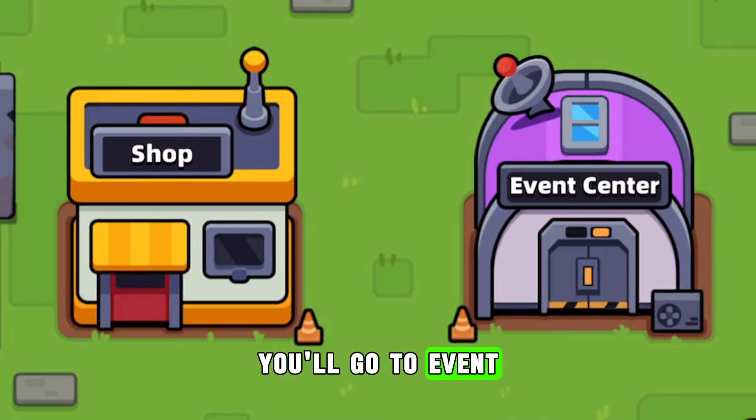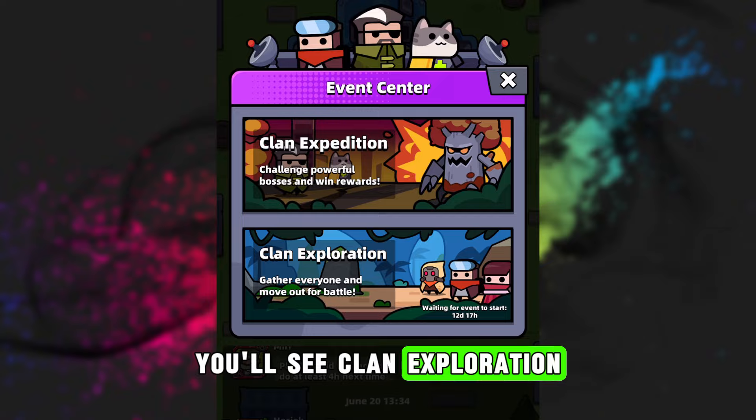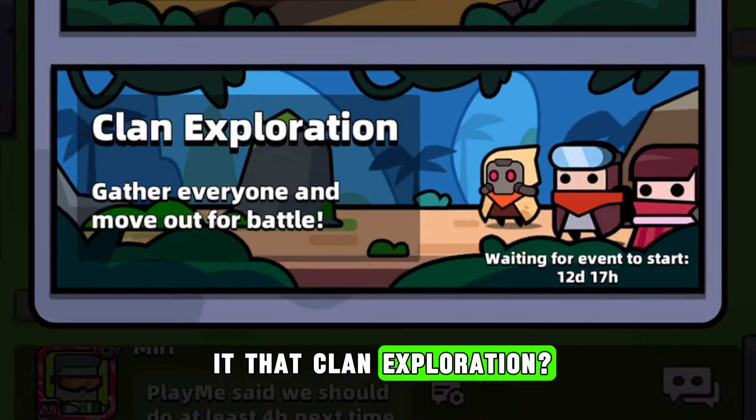If you visit your clan, you will go to the event center, beside Clan Expedition, you will see Clan Exploration. But it is not available yet and many of you are wondering what is Clan Exploration?